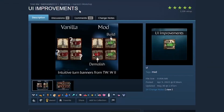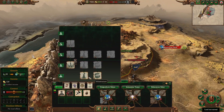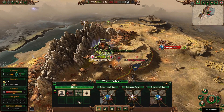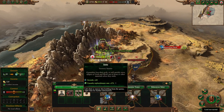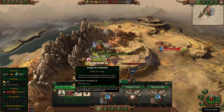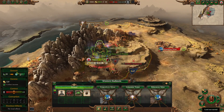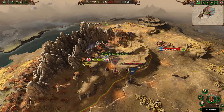The last mod I'm going to cover is the UI Improvements mod by Exarion. In the vanilla game, when you demolish a building, it looks very similar to when you build a building — there isn't a huge difference in appearance other than this hourglass and this demolition symbol. The big change in the UI Improvements mod is when you demolish a building, now you have this red icon, and when you build a building, you have green. It makes it a lot easier to tell what's being built and what's being destroyed.